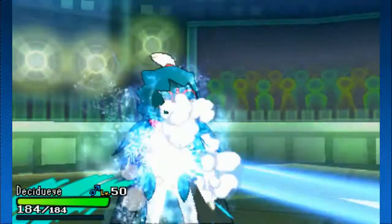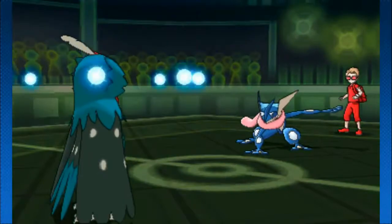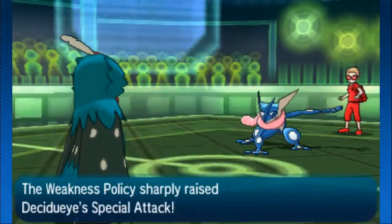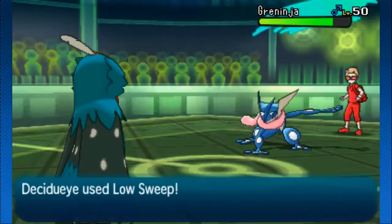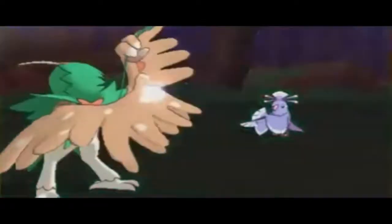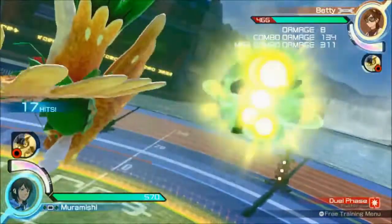Here we have the second Alolan starter and my original choice: Decidueye. Decidueye is based on various species of owl, such as the extinct Stilt Owl, which explains its secondary ghost type — very sad when you think about it. Besides this, it is also based on the archer, since it fires its feathers like arrows, as shown in Spirit Shackle, its signature move.